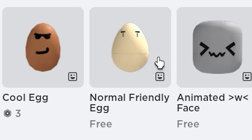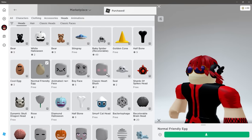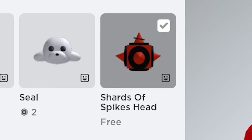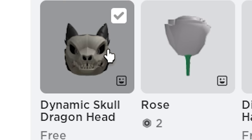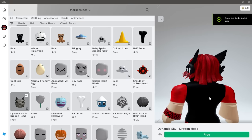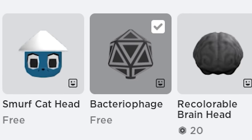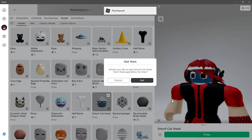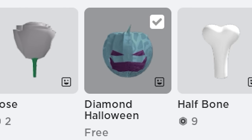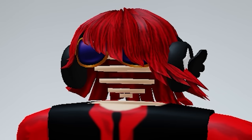Get this normal friendly eye as well — it's free. The Shards of Spikes head is also free right now. And this dynamic skull dragon head — grab it while it's still free. Grab these free dynamic heads as well; they are pretty funny looking — grab them while they're still free. We can use them for some headless hacks, I will show you guys. This one makes your head explode, and it's free — it's pretty funny.